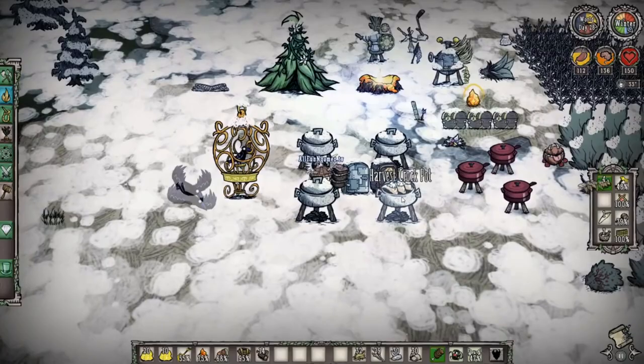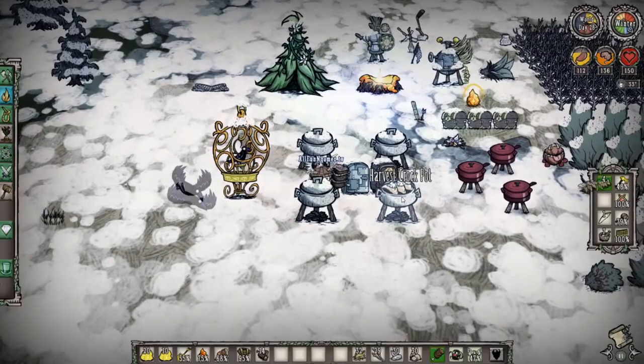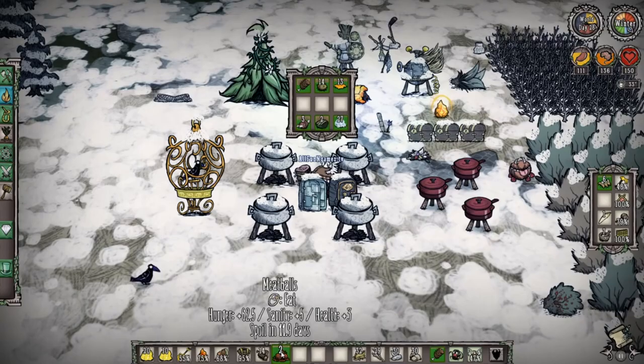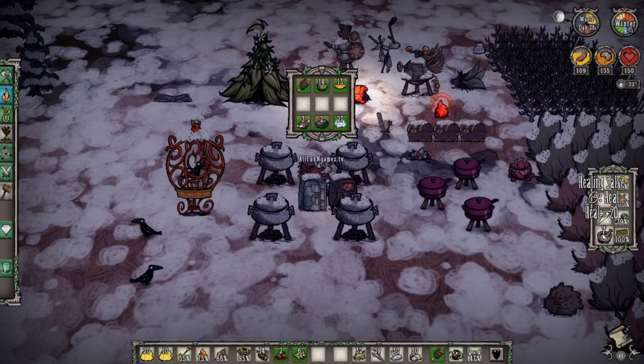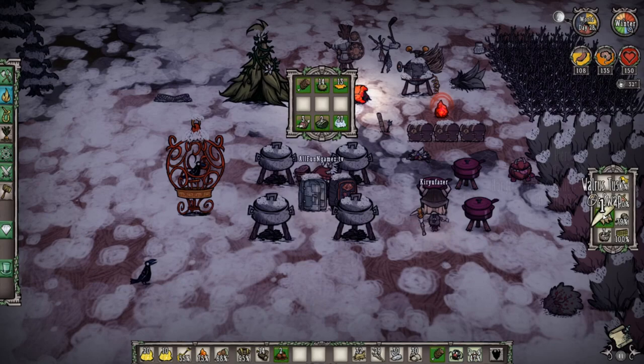Meatballs give you 62 hunger, but not much sanity or HP. Pierogies give 37 hunger and 40 HP — healing cells only give 20 HP but pierogies give 40, and they last for 23 days. Keep those in your inventory. You never want to eat a pierogi just to refill hunger — always use meatballs for that.